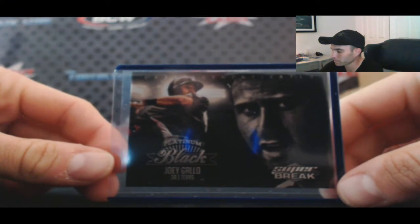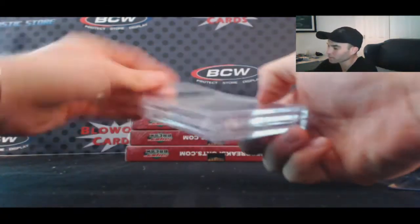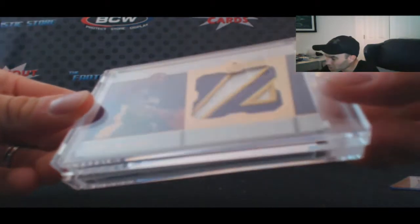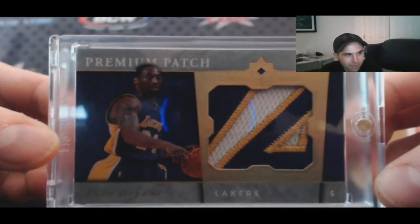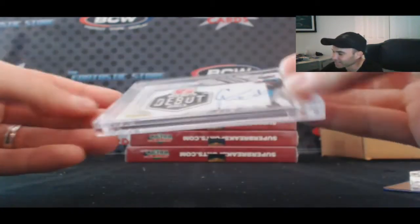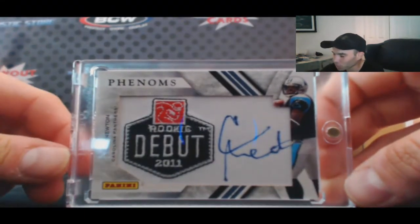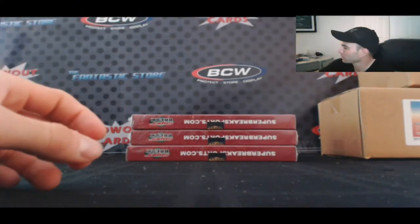Alright, we got Joey Gallo. Oh dang, holy crap — that is straight up filthiness! Ultimate Collection, seven of fifty, premium patches, Kobe Bryant. That is filthy man. Kind of used to love those old-school Ultimate cards — that's a beauty, congrats. That's the first card in the case too. Let's keep it going. Next we've got a Phenoms NFL rookie debut signature manufactured patch autograph of Cam Newton. That is not numbered — alright, good start.